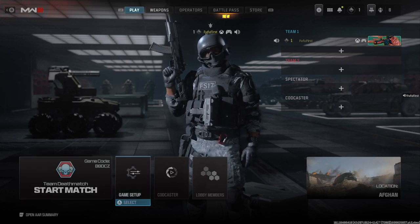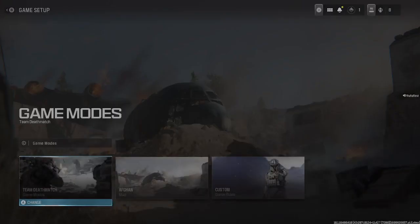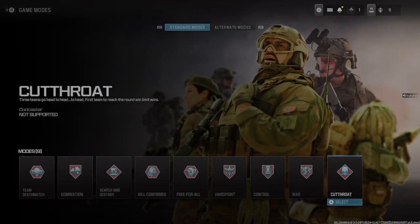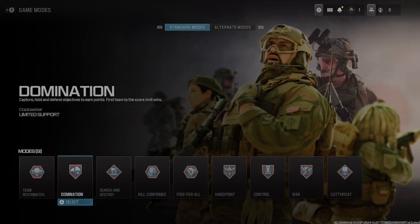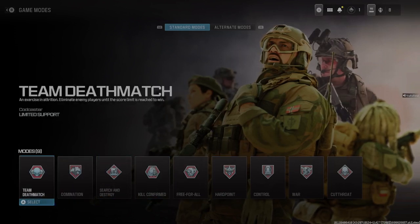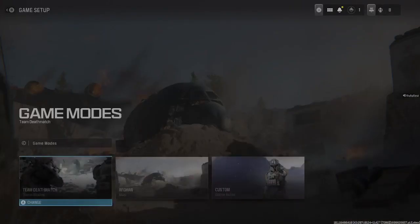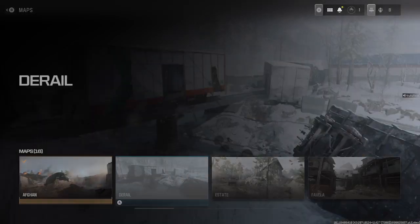We have team deathmatch right here — press A if you're on Xbox. In the game setup you can see the game modes available. I'm seeing bounties is gone, and headquarters is gone too — a few options from the last game are gone right now. I'm not sure if this is because it's private match or just what it is, but we'll find out when we start playing.